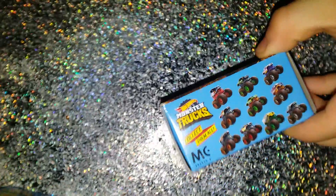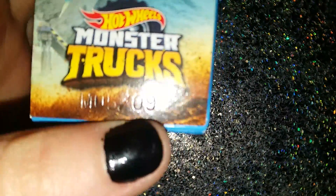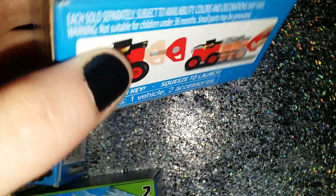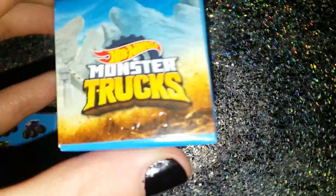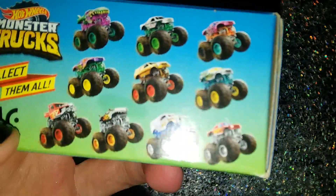Sometimes they have numbers on the boxes. I don't know what numbers this is, but they're number 9. There's not really a way to tell which ones you're getting unless you find somebody that took the time to buy all the numbers and made a list. This one's number 10, and this one's number 11. It's funny — we got 9, 10, and 11, but they're in different series.